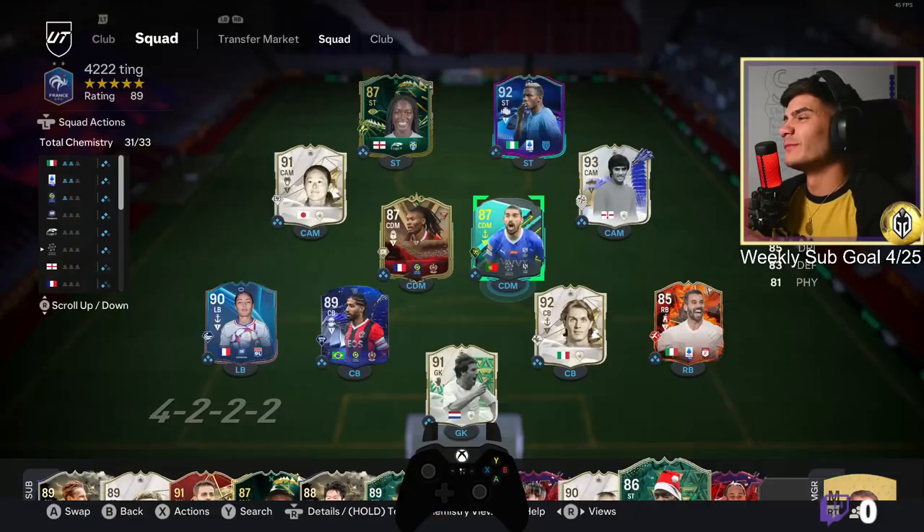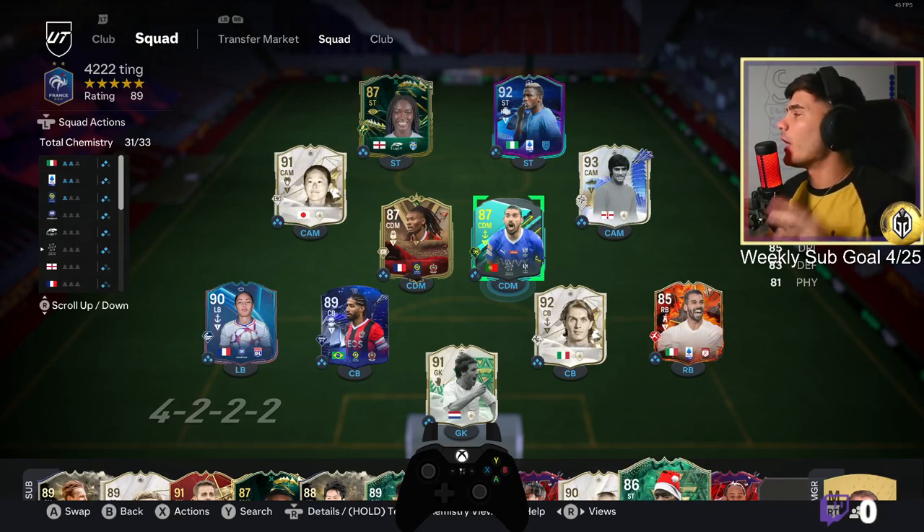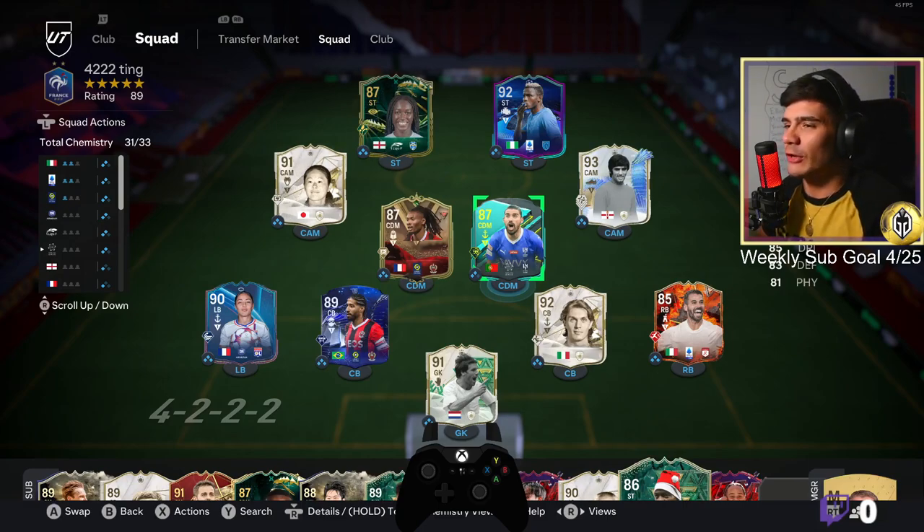Welcome back to the channel. Today we're doing a tactics video, so let's get straight into it. The formation we're rocking is a 4-2-2-2. I've had a lot of success with this formation recently — it suits the tiki-taka pass-pass-pass play style. Two CAMs, two CDMs, two strikers, your standard four at the back, and a goalkeeper.